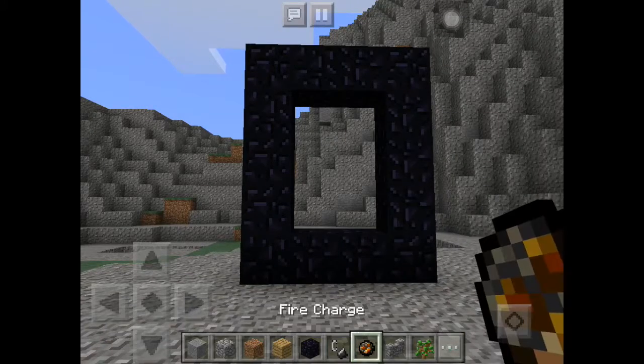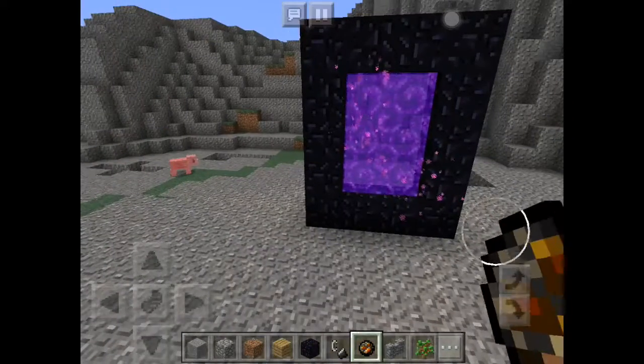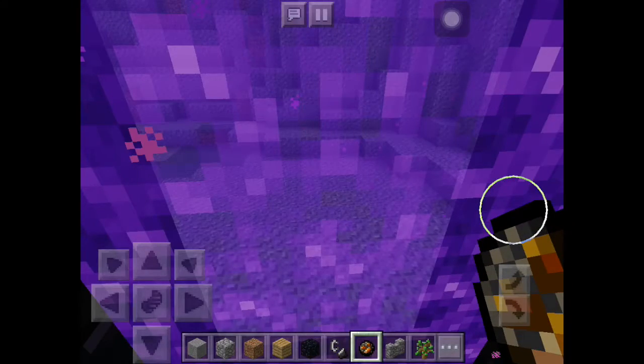Then you get flint and steel or fire charge to light it up. Just tap it on one of the bottom two obsidian pieces. Then you can enter the nether.